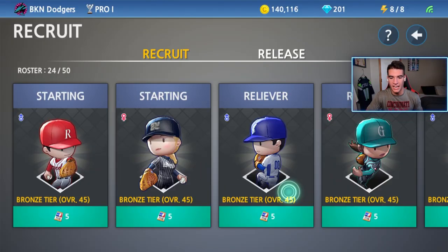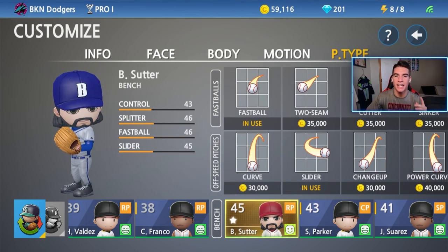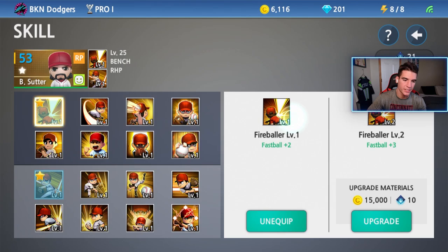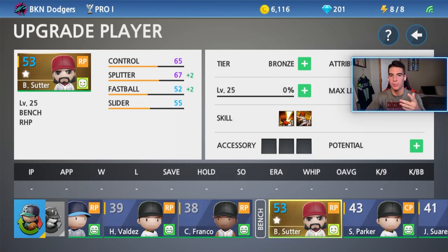We're going to recruit him and then customize him. I went ahead and customized my new reliever to be Bruce Suter — right-handed pitcher, number 42. That's the best face I could find to resemble him. His main pitch was a splitter, and then I have a fastball and a slider. I upgraded Suter to level 25 to catch him up with the other recruited players. For skills, I went Fireball level 1, which is fastball plus 2, applying to the splitter and fastball. And for the other skill, Ace A level 1, which is plus 1 fielding to all players when he's in the match. Now let's put him in the bullpen.